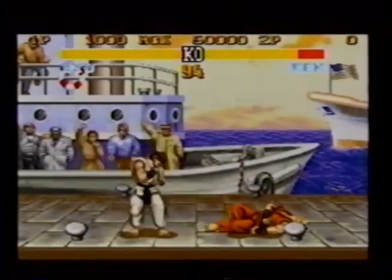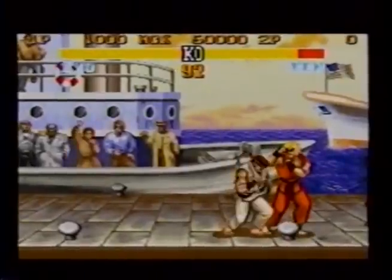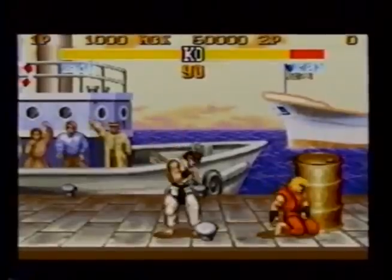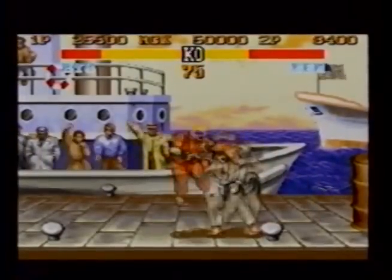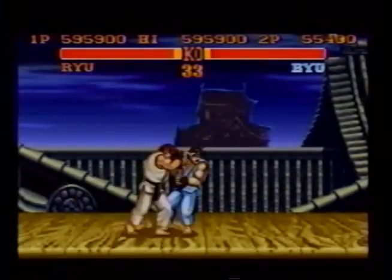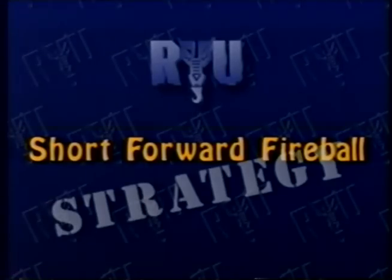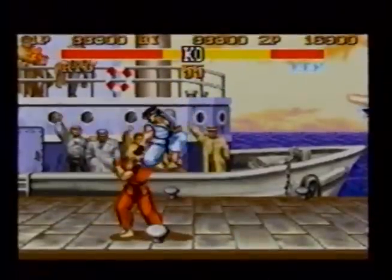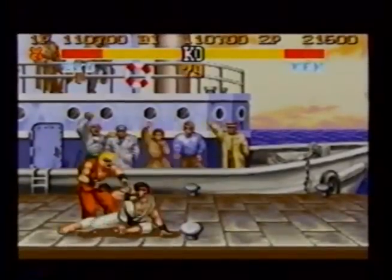After knocking down Ken or Ryu, jump in with a short kick. When you land, perform a jab dragon punch. If your opponent blocks it, he will usually try a lower roundhouse kick as you land, but you'll be just out of reach. When they miss, you can use either a low roundhouse kick or a throw. When you knock down an opponent, wait for the exact moment to jump in with a short kick, then immediately throw or execute a low forward fireball combo.